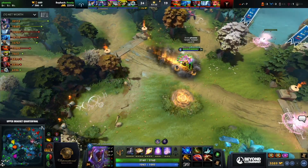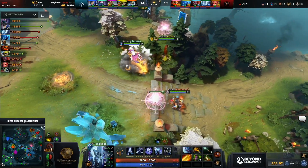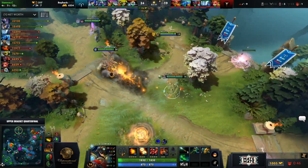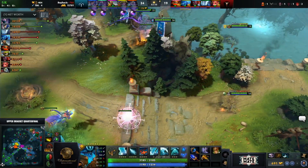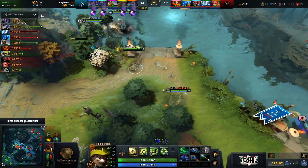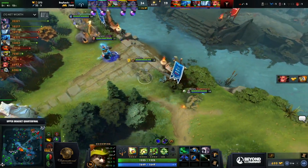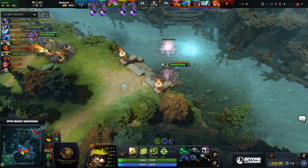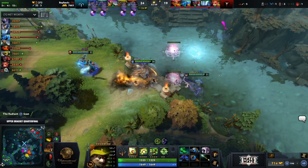Sylar's got his BKB. Roshan up in 30. BKB also finished on Chalice — a lot of really good timings coming out. Can they convert that into a good team fight?